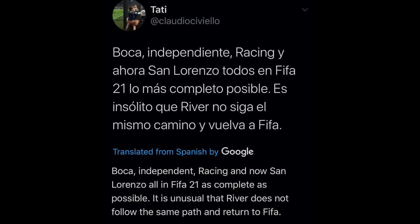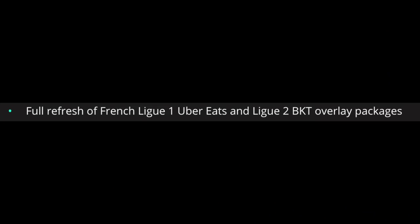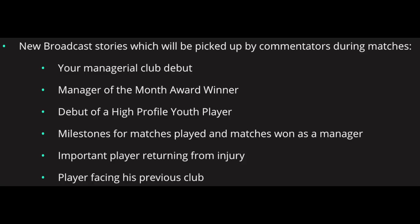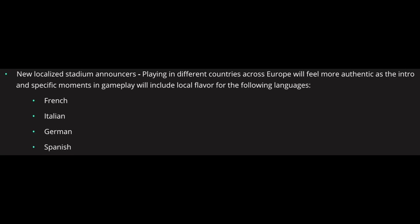There's a new beard option for your virtual pro in pro clubs and player career mode. EA has confirmed they're updating the French broadcast packages for League 1 and League 2. There are new broadcast stories picked up by commentators during matches — things like Manager of the Month award winners, debuts of high-profile youth players, milestones, and players facing their previous clubs. There are also new localized stadium announcers for French, Italian, German, and Spanish, making matches in different European countries feel more authentic.